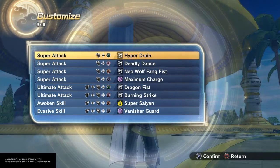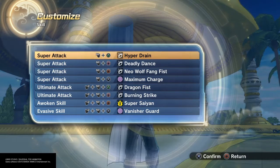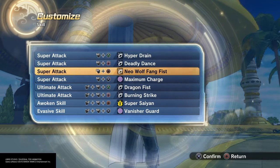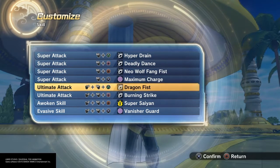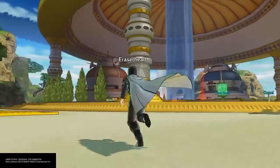For the skills: hyper drain, because he can stop your ability; deadly dance, because he has a lot of kicks; maxima charge, dragon fist, burning strike, super saiyan, and vanish card. I think I did pretty good on this build.